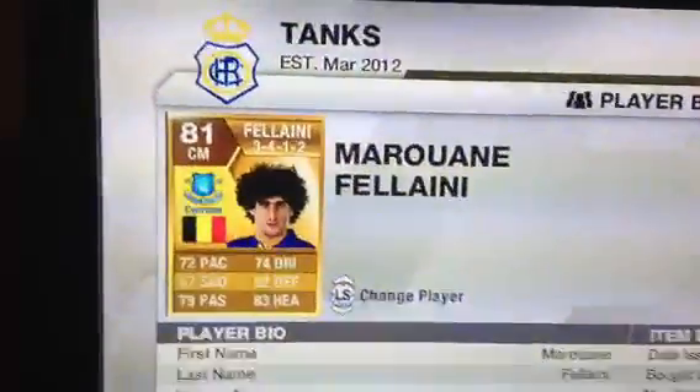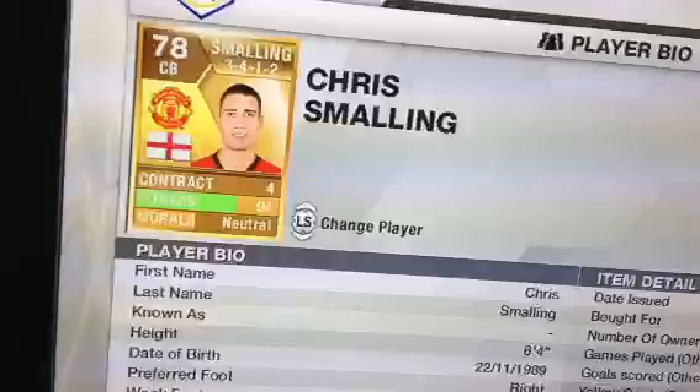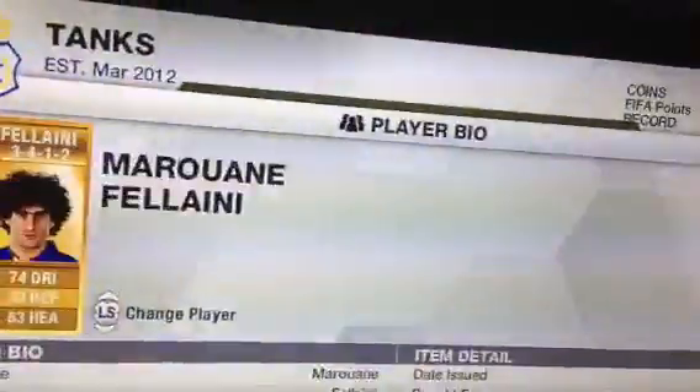Centre mid role, we've got Marwan Fellaini — that laser goal's coming in. He's good for his defensive attributes, he's got 82 defence. Good defensive attributes, very cheap at 1.7k.